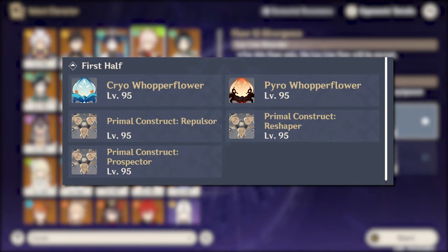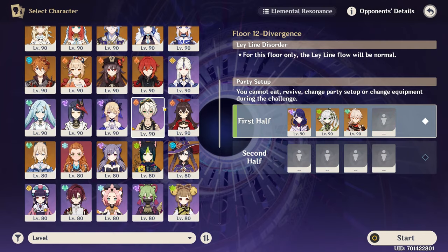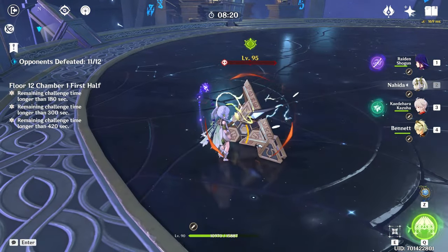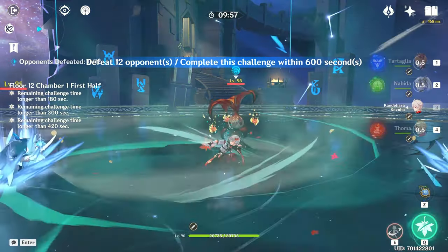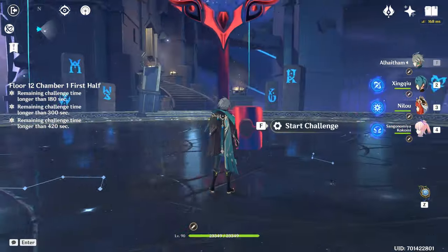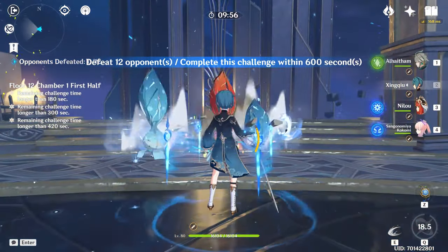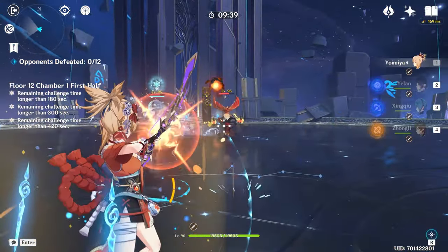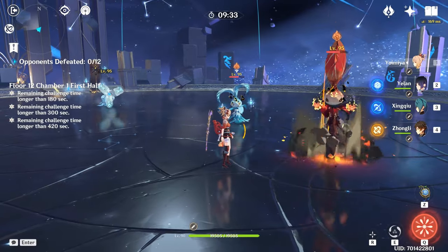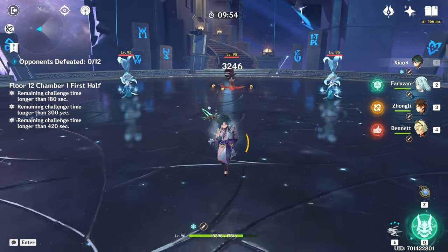Moving into Floor 12 Chamber 1, the first half: using an anemo crowd control is the best approach, combined with electro and dendro if your DPS output is low, because it will stun the Primal Constructs. If you don't have an anemo crowd control, there are a few ways to control the Whopperflowers. Run in the opposite direction at the start and they will burrow and spawn in front of you. A fully charged aimed shot to the head will immediately break a Whopperflower's poise and cause it to burrow and spawn next to you. A melee charged attack does the same.